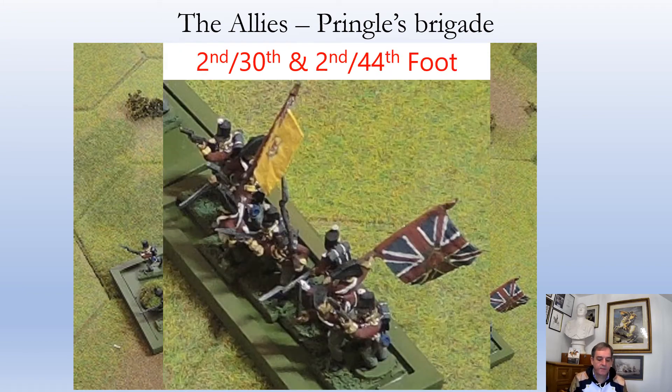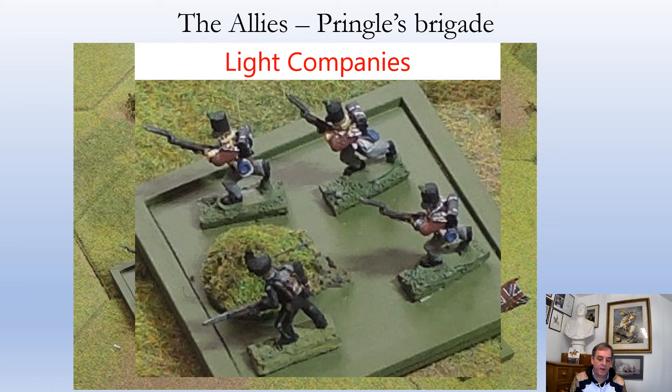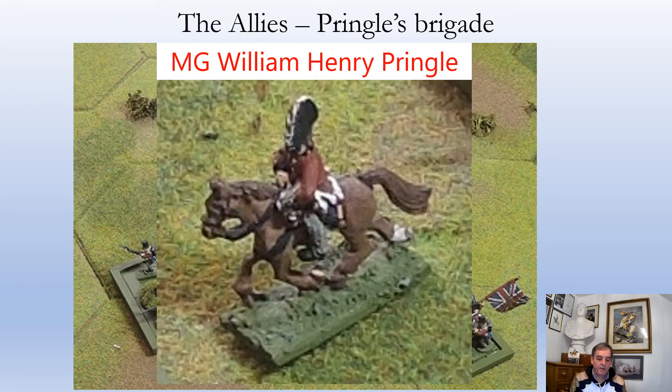This is the close-up of the 2nd/30th and the 2nd/44th — two very small battalions — and consequently they do have two flags, one for each battalion. You can see they both have yellow facings so they go well together as a single battalion. Here's a close-up of their light companies — a tiny unit in Black Powder — with a representative of the 10th company of the Brunswick Oels Light Infantry. And their commander was Major General William Henry Pringle, who commanded the division at the beginning and middle of the day when Oswald was sent away to cover the loss of Palencia.